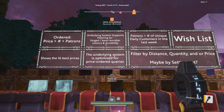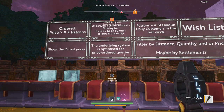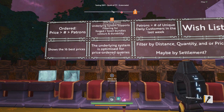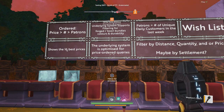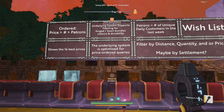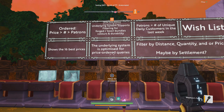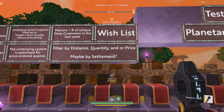The underlying system is optimized for price-ordered queries, so if you want to order by number of items instead of price, the system doesn't really support that efficiently — it would run slower. That also includes paging: if you're not interested in the top 16 prices and want to see the next 16, you can't really page through all the listings. I understand they have to keep it responsive.